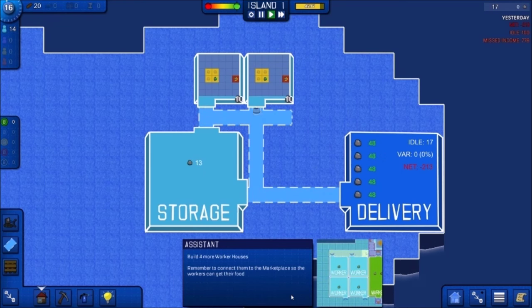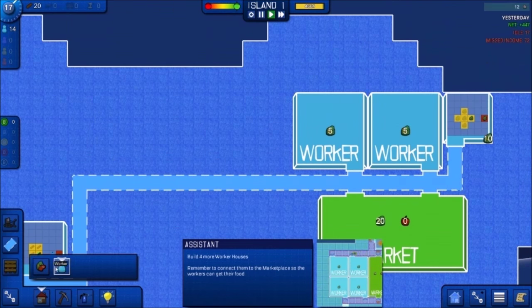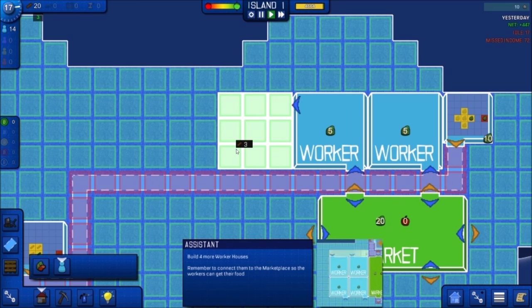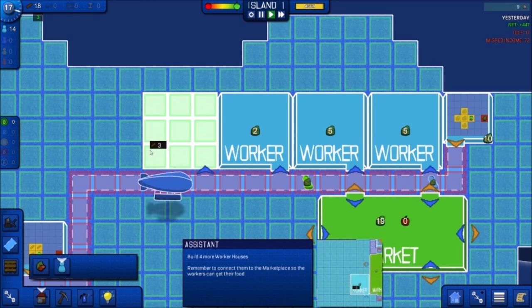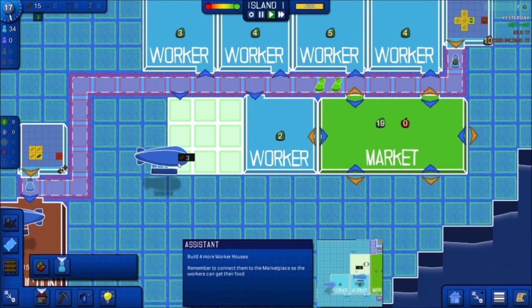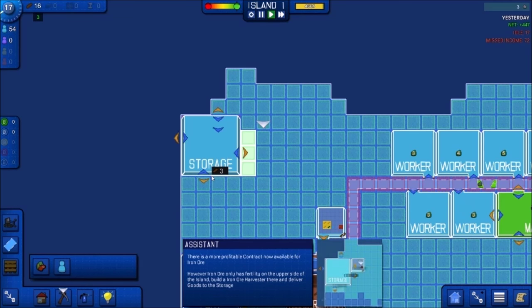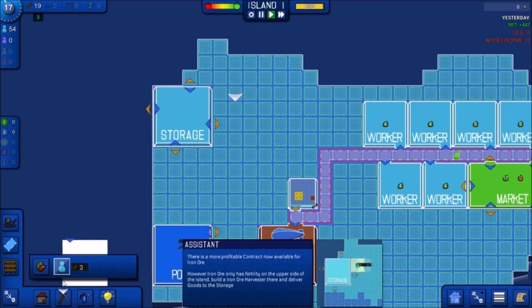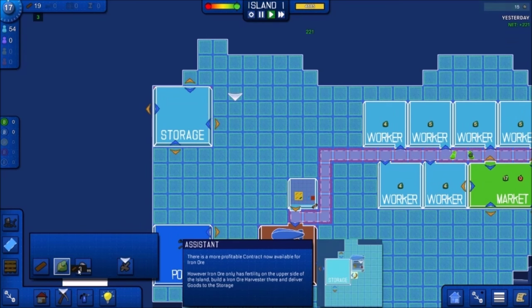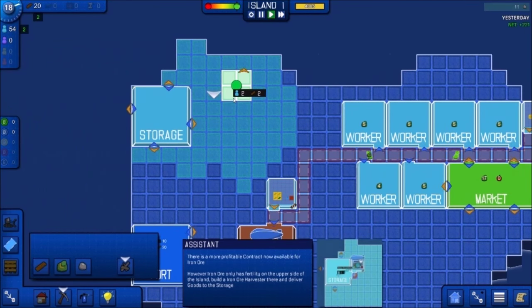Build four more worker houses. Remember to connect them to the marketplace so workers can get their food. There is now a more profitable contract available for iron ore. However, iron ore only has fertility on the upper side of the island. Build an iron ore harvester there and deliver goods to storage. First we need roads — shouldn't the entrance be up or left? We'll put it here.